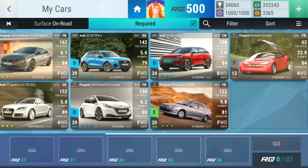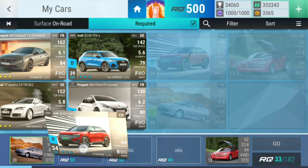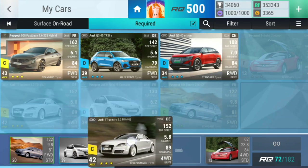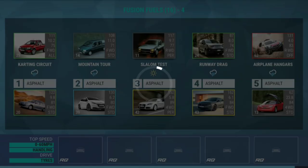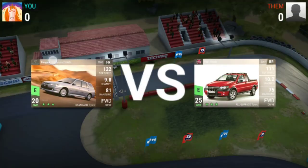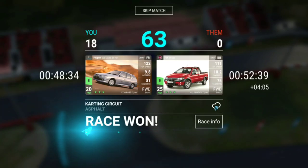Filter state is fully upgraded, now we can go for pretty much anything. This one can go there, I think this one can go there. Mountain tour — you there. Let's use you for the mountain tour, let's use you for the slalom test, let's use you for the runway drag. Like this we're definitely fine. Perfect.